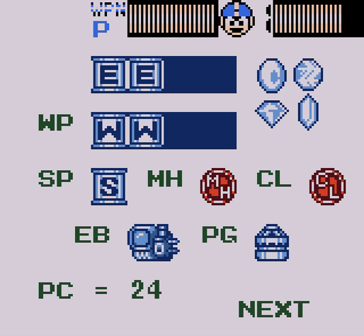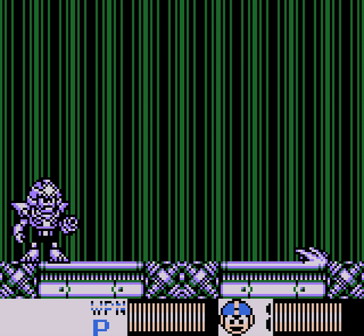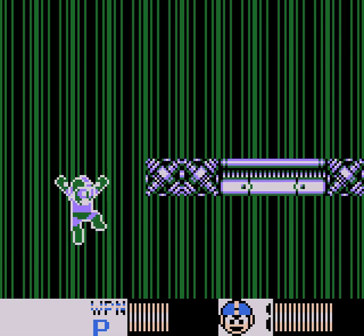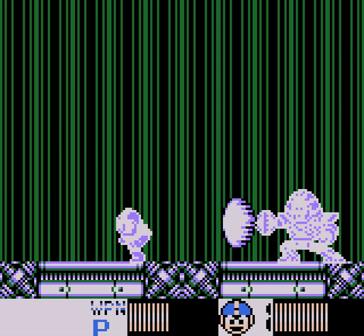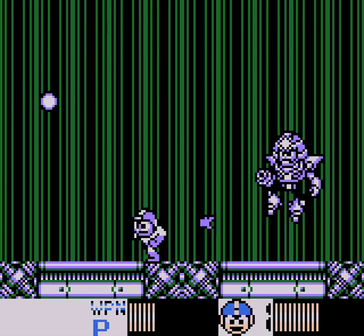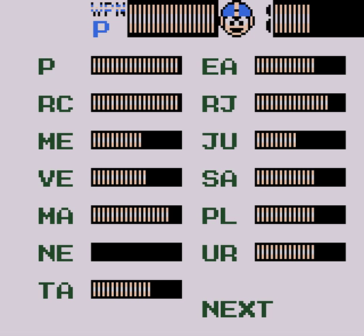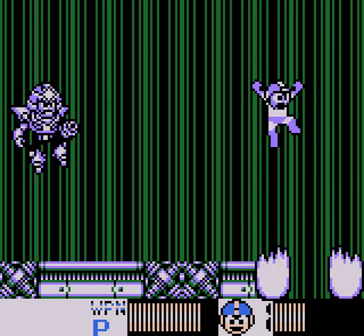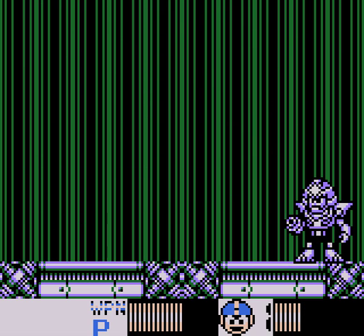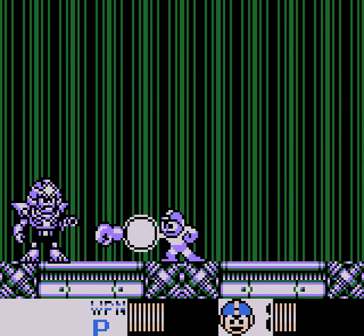Use the energy tank. But yeah, his actual weakness is non-existent. After so much damage, he will drop the floor. He'll fire three fireballs and then he'll fire that thing, which you can easily jump over. This is where all those E-tanks are going to come in handy, because Sun Star is not easy. And then he will start rolling. There is one attack that he gets — this is the worst attack he can do. It deals four points of damage times two.